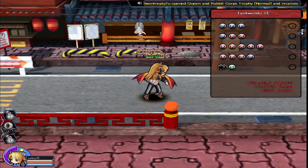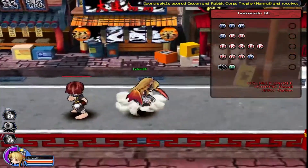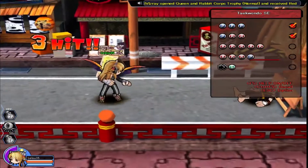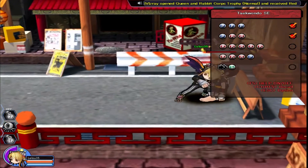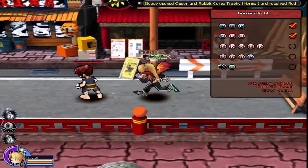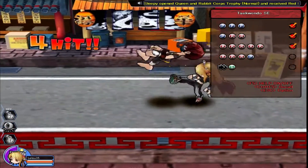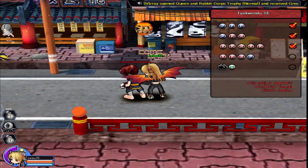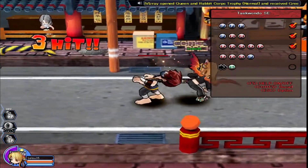Taekwondo SE is the scroll you can get by beating the boss 50 times, possibly, and entering three raffles. I'm still not sure if you can get a permanent version from the event. This scroll is not permanent — it's seven days, and it's going on day six, around three o'clock, since I opened these really early in the morning.